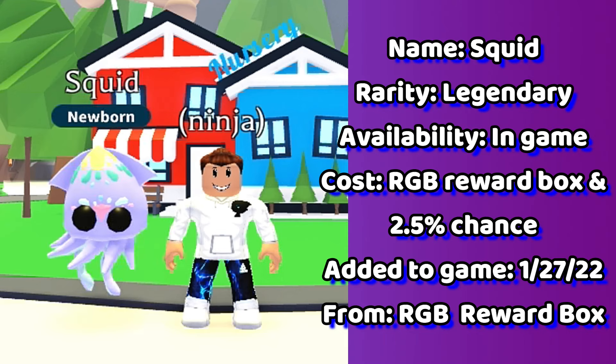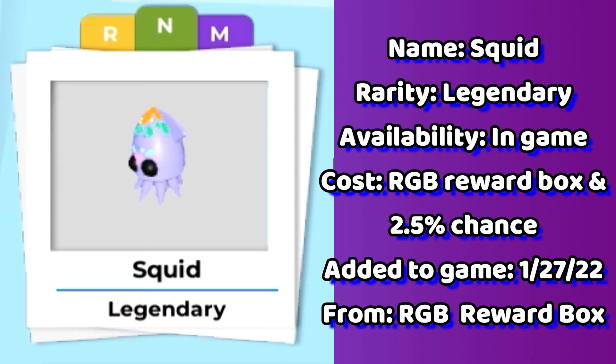Now we have the squid. This pet is in-game right now. There is a 2.5% chance of getting a squid from an RGB rewards box — look for the box in your task board.